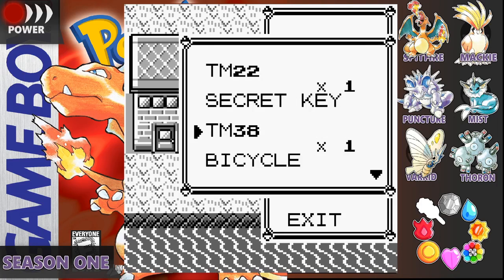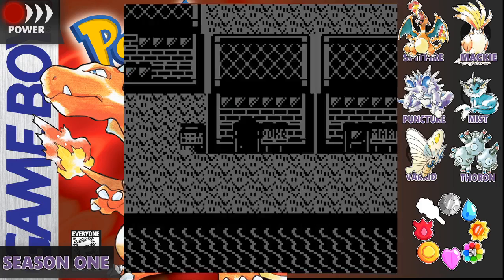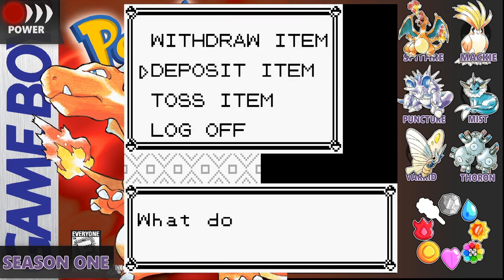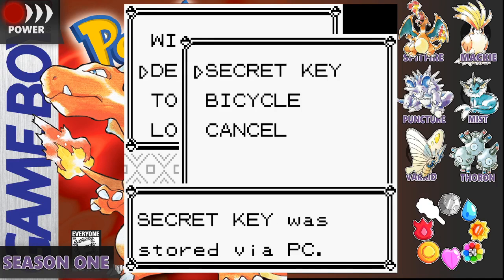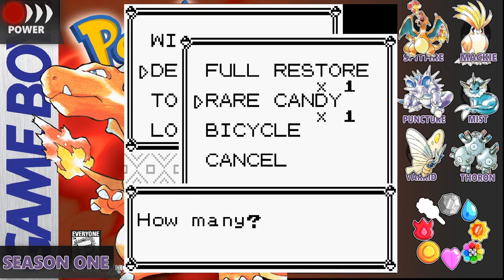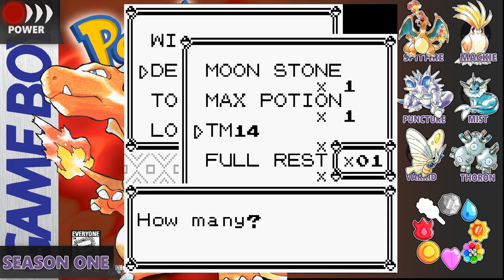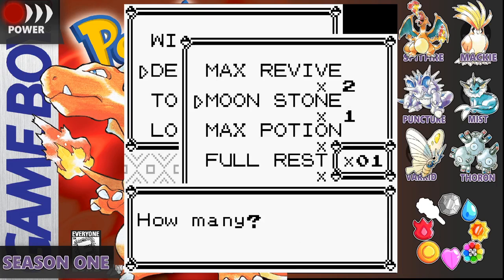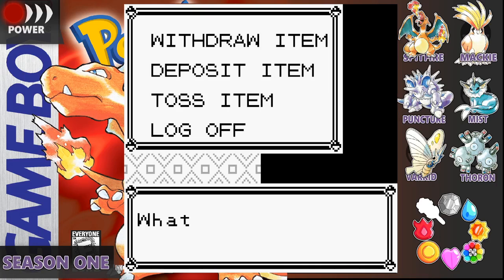We're doing some inventory maintenance. Fire Blast, we don't need you. Secret Key, we don't need you. Solar Beam, don't need you. Dry Candy, don't need you. Blizzard, don't need you. Windstone, don't need you. And that'll be it.